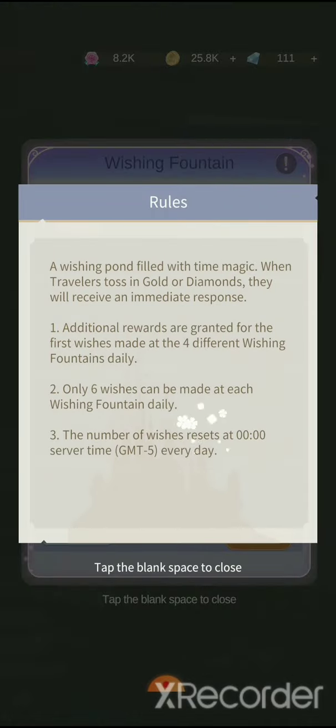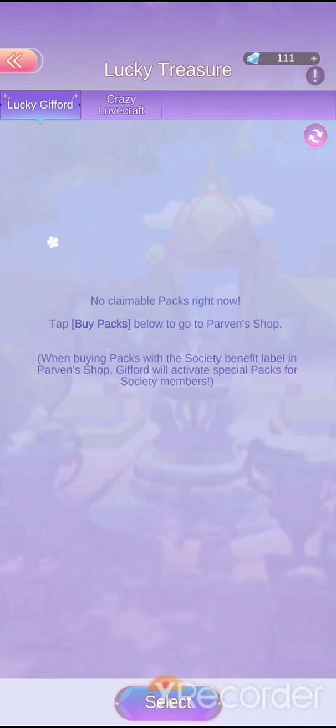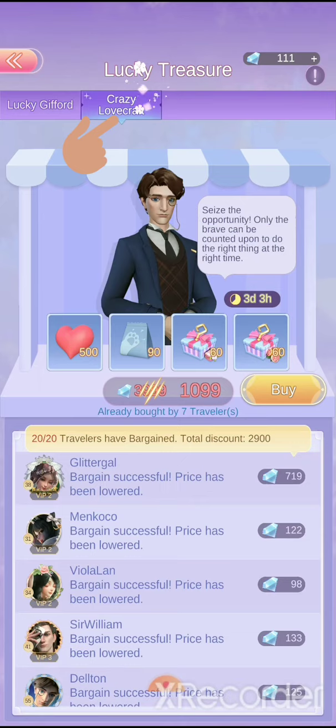There's also a question mark to show you the rules. The next thing is lucky treasure — when someone buys something from the shop that affects the society area, you buy the pack and it'll pop up showing someone buying something, and you can get a little treat.